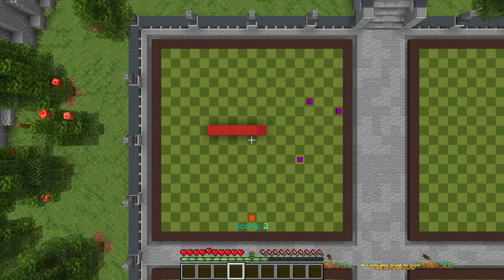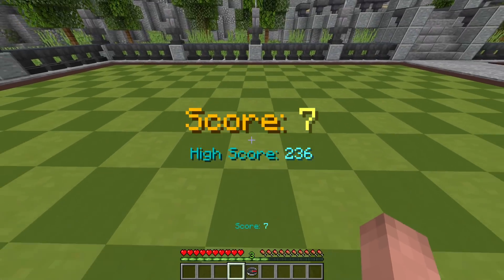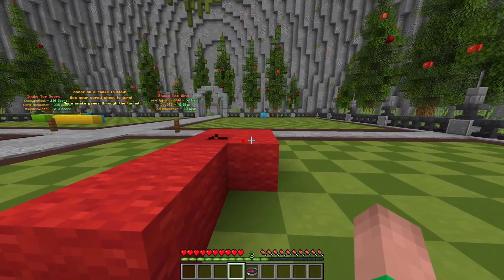Just like in the original snake game, I can try to eat all the food here, and if I bump into the walls or my tail I will die. So I'm going to quickly demonstrate that — I just bumped into my tail and it shows my score, which was seven, and my high score, which in this case is 236.